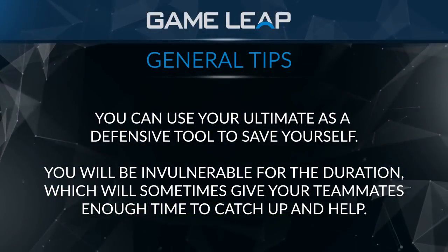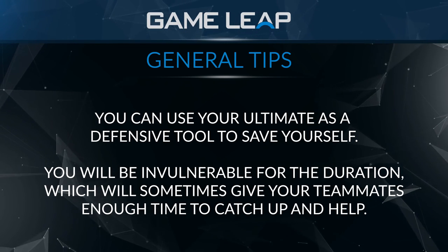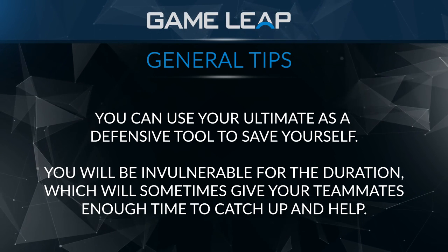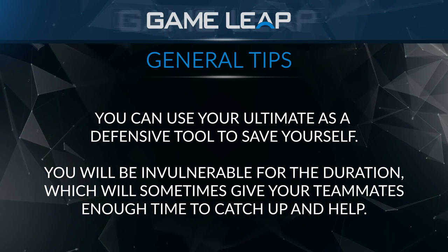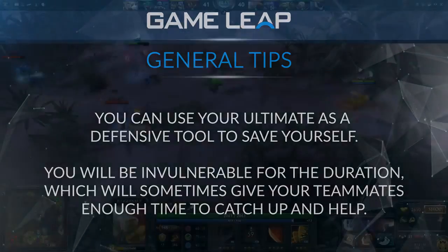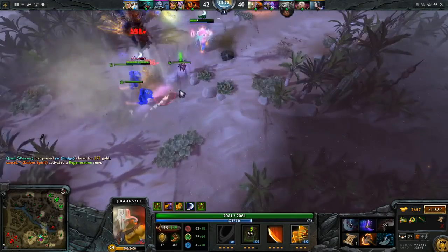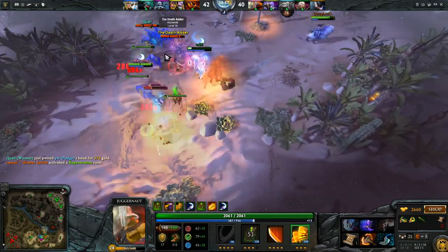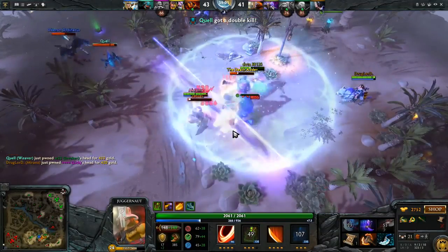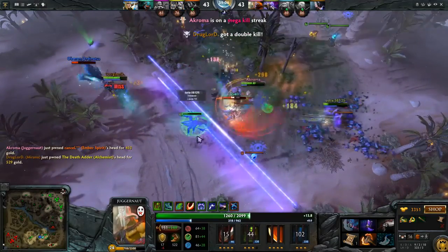The ultimate is something where you either use it to burst somebody down or use it on an isolated target. There are fights where the best thing to do is use your ultimate to save yourself — if you're coming out of a spin and you realize you're in a sticky situation and you're just going to die, since your ultimate does make you invulnerable, it is a way of survivability to reset the fight. You never want to use it just for that most of the time, but if you can even do half the health of a core hero while saving yourself, that's definitely worth the trade-off.